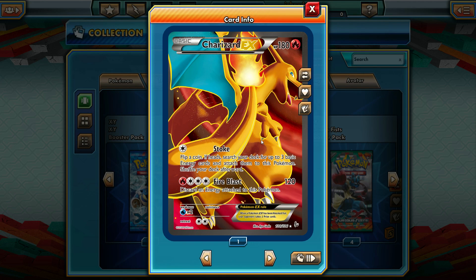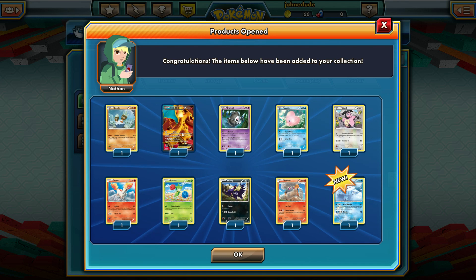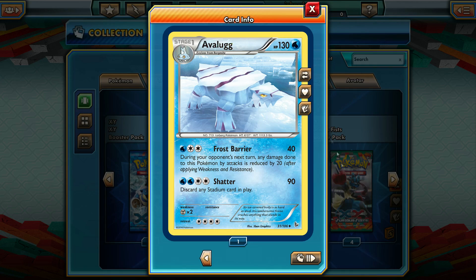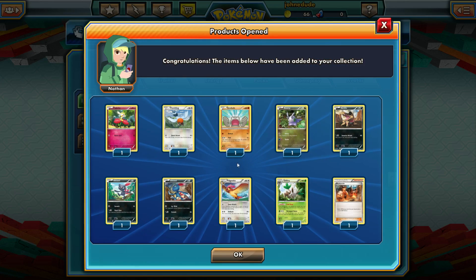Oh my gosh — a full art Charizard EX! Probably the most sought-after card in the set. That means we've gotten three of the same Charizards in these pack openings. I'm sure you know what this card does by now, but getting a full art of it — that is amazing. I was really freaking out. That looks great, and it makes me really happy. Honestly, this box has been pretty great. We got a lot of Charizards.